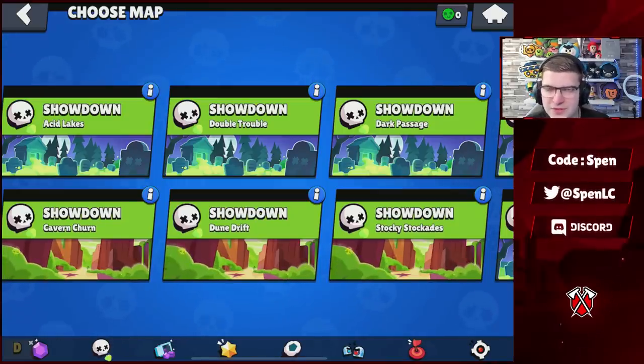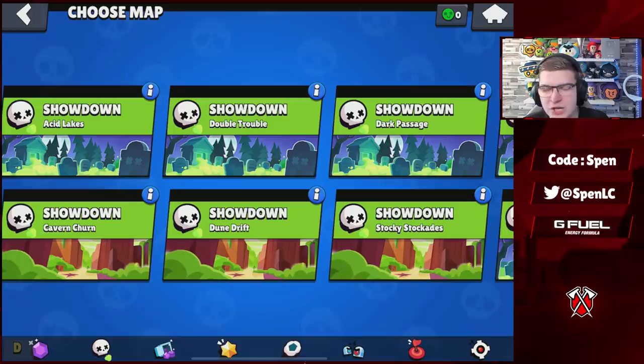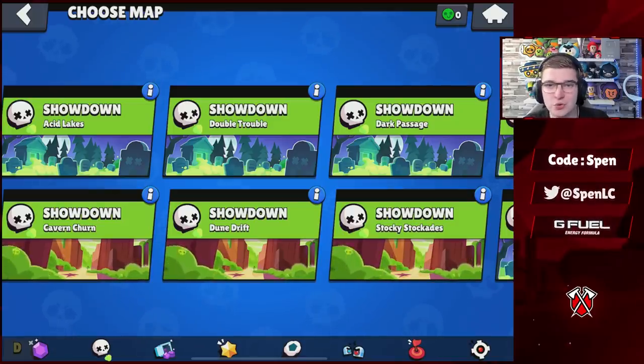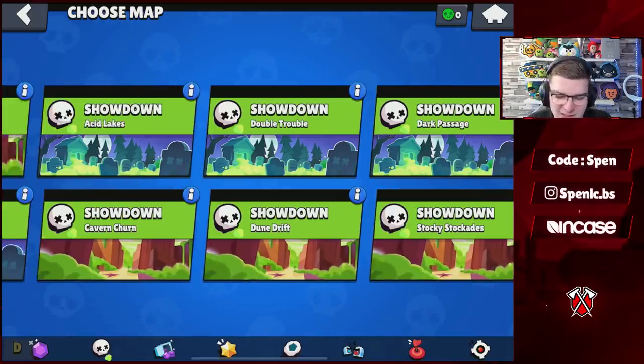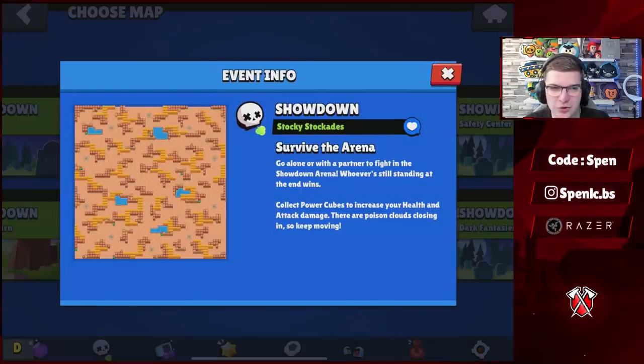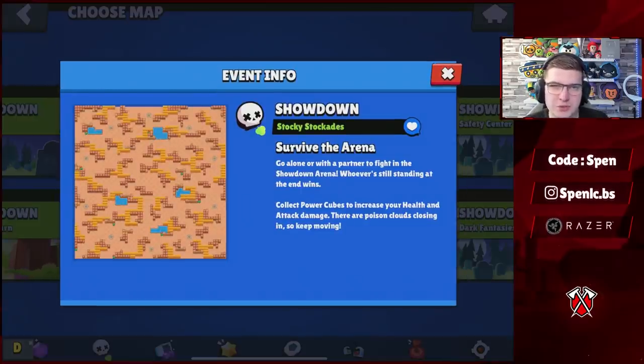Moving into Showdown — I don't really play Showdown too much, but you guys wanted to hear it. Only two maps removed: Stormy Plains and a trap map. Two maps have been added back: Cabin Churn — I didn't even know that was removed — and Stockade. Those are the only two map changes for Showdown.